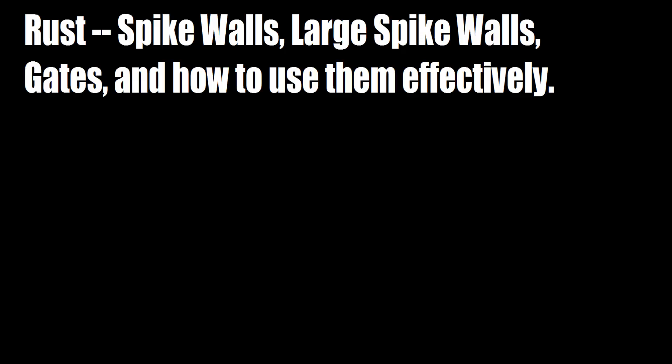Every time you melee hit a spike wall with a pickaxe, axe, or anything, you will take damage and there's a good chance you will bleed. You're going to want bandages, a small medkit, or a large medkit. My personal preference is a large medkit because it regenerates 100 health while you're taking damage. The large spike wall takes 200 wood and deals about 10 to 20 damage each time you touch it or hit it — and it takes two days to despawn.